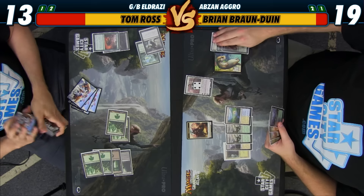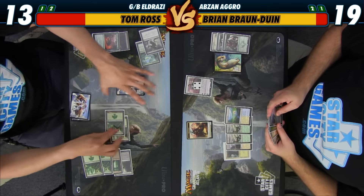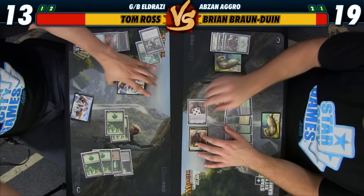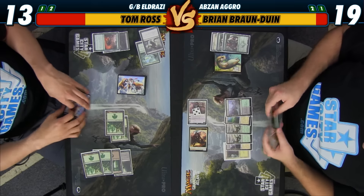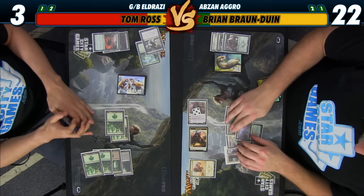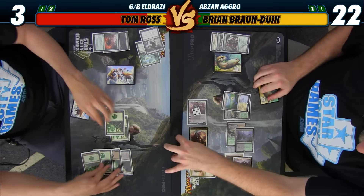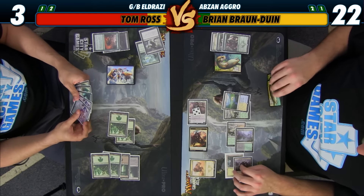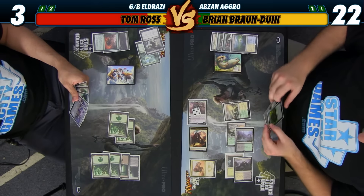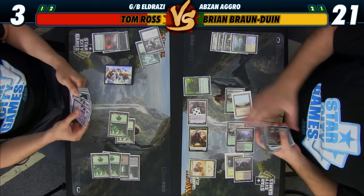I think we can kill him no matter what he draws. We're at 13 right now, so if I plus Gideon and attack for seven, that puts you down to six. Then I can Siege Rhino you down to three. I'm at 22 and you're at three. If you go Shrine and Ugin, he's at three and I can kill him with the Shambling Vent. I'll fetch four white Plains and cast Snapping Gnarlid as well. I can beat anything in the whole world except your Mockus — go ahead.